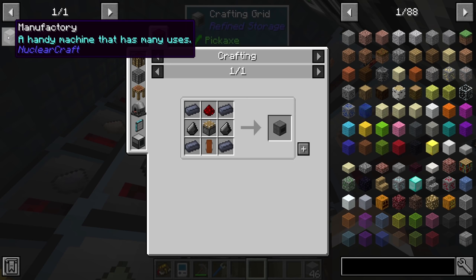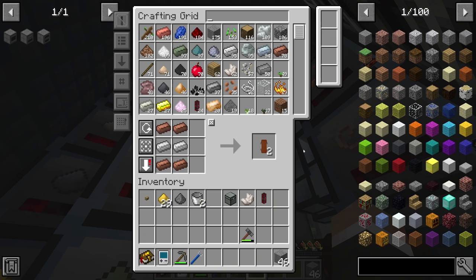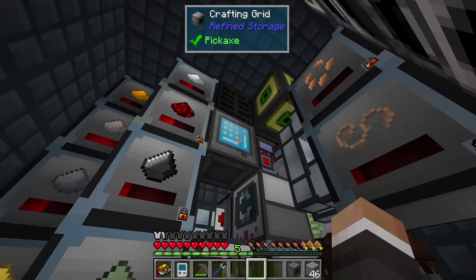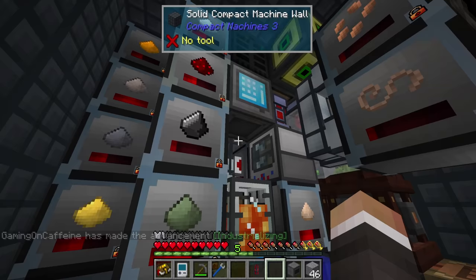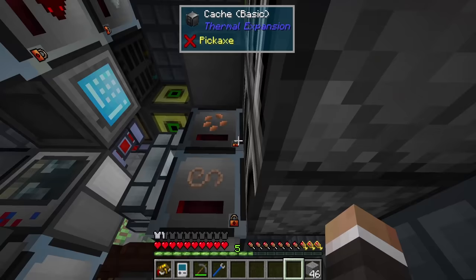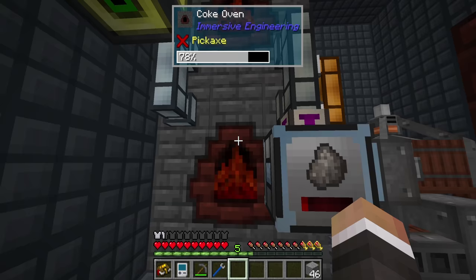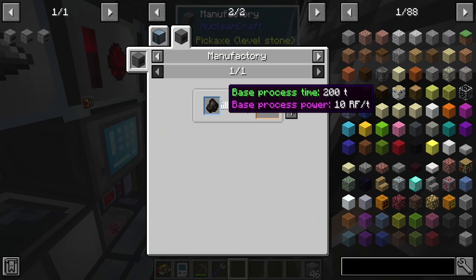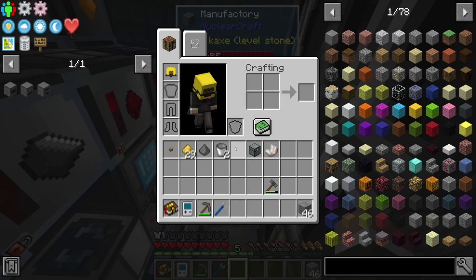Now with the energy buffer in place and the blast furnace running, let's look at the manufacturer — it's the first machine we need, and thankfully it doesn't require any basic plating, so it should be very easy to make. It needs a piston and a few other components — done. We now have the manufacturer. I don't need to power it externally. Let me grab some charcoal, run it through the manufacturer to get pulverized charcoal, then run that through again to make graphite dust.